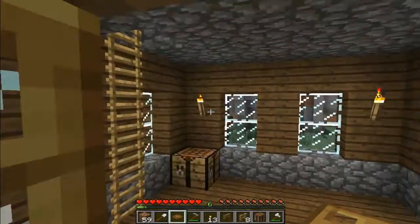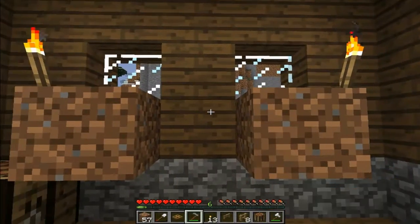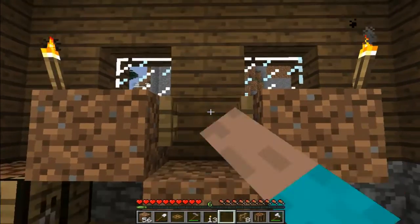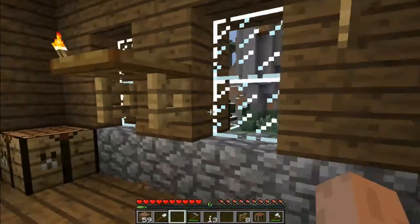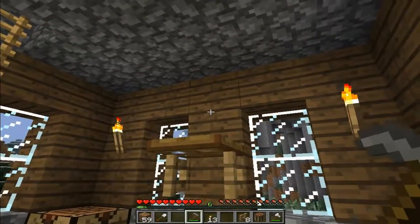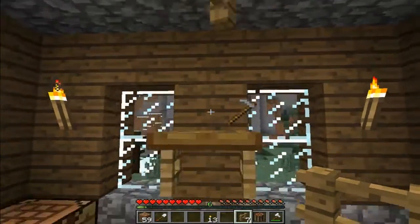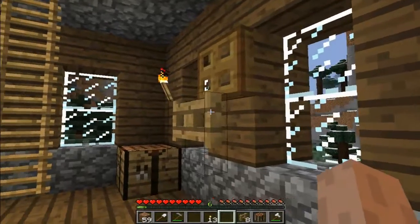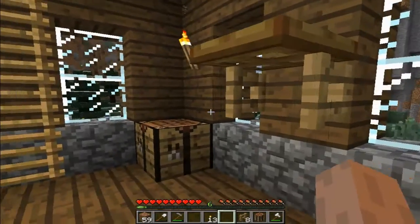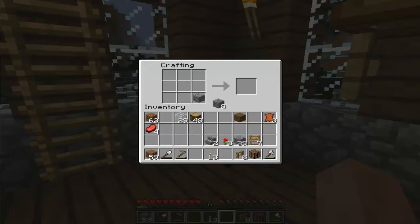Now we can make the whole reason I even made this. We have a shelf. Although you can't really put things on it unless you do that — it's pretty cool. It's all shelfy and stuff. And then if you close it, it doesn't really look like anything. Oh well — it's a cool shelf. That's all there is to it.